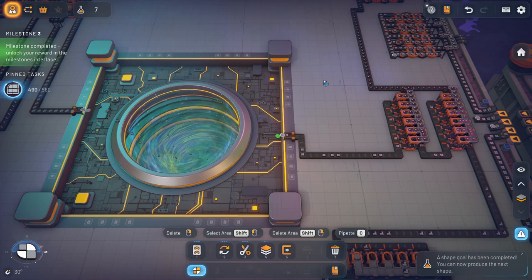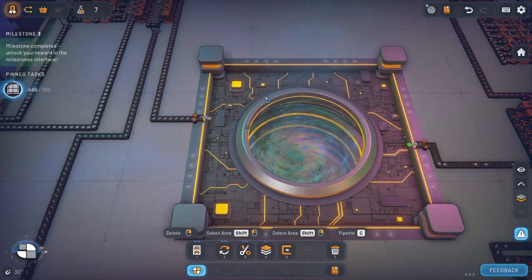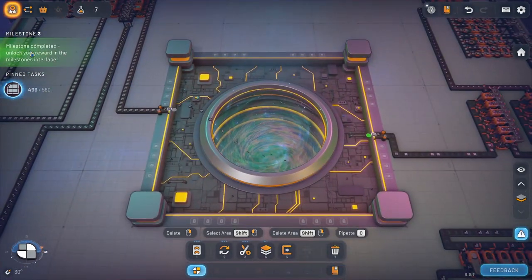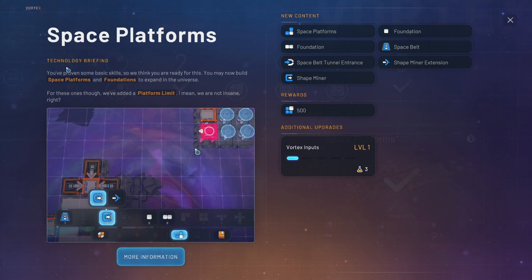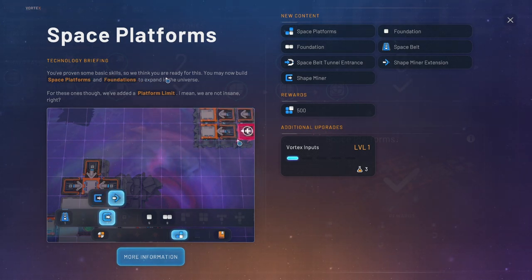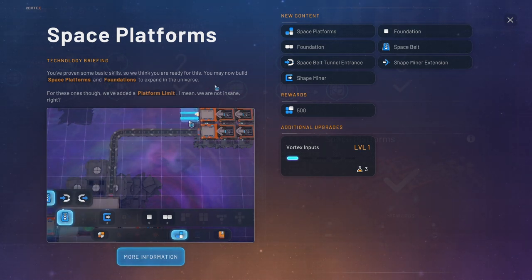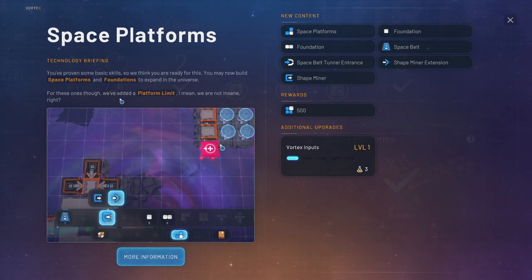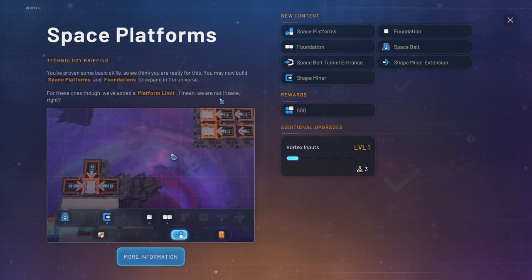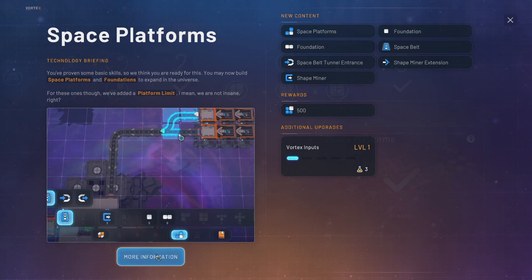Yay, we completed our milestone! Actually it's kind of funny that we completed our milestone before we did this one. Let's go check out the milestone. All right, so now we get to Space Platforms. Let's unlock this — Space Platforms Technology Briefing: you've proven some basic skills so we think you're ready for this. You may now build space platforms and foundations to expand in the universe.